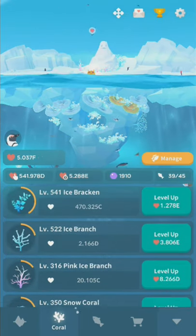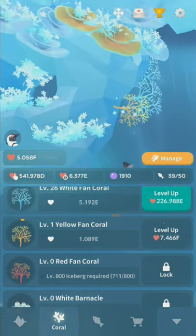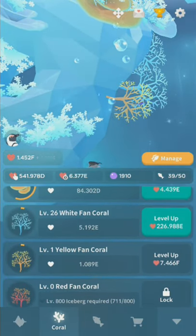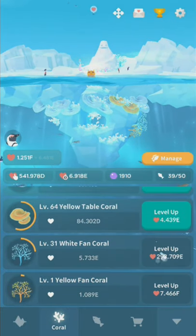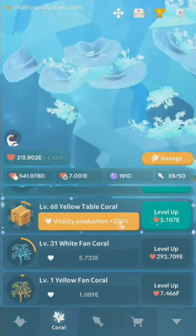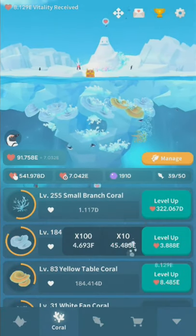Coral works basically just like Abyssrium. The farther down the list the coral is, the more efficient it is in terms of vitality spent versus vitality earned. That's how it always was in the main game, so I feel fairly confident saying it's probably like that in this one too.